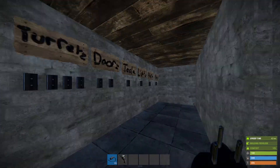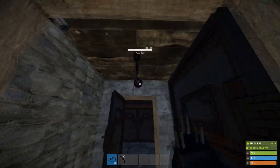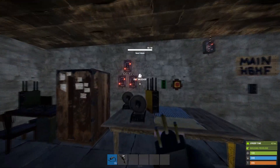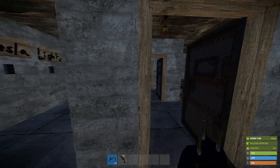We're also going to power our CCTV cameras at the same time, and we're going to have a Tesla coil that'll activate if anyone comes in — it's going to make a noise, it's going to be annoying, it's going to be brilliant. Obviously you're going to want to build your base out of something a little more stable than mine.